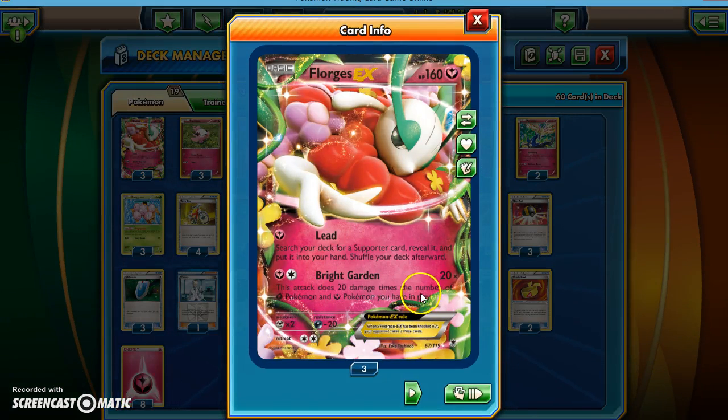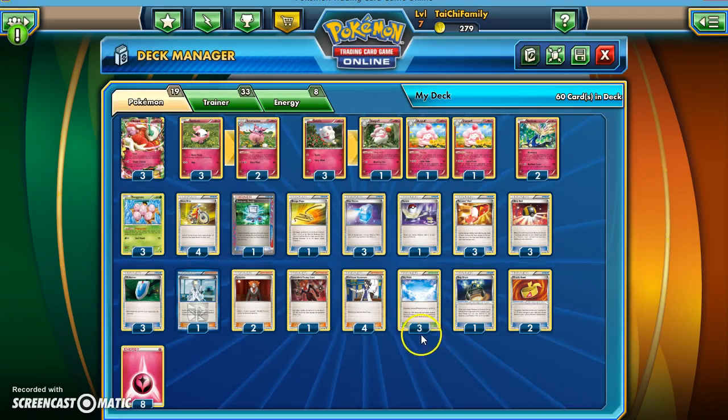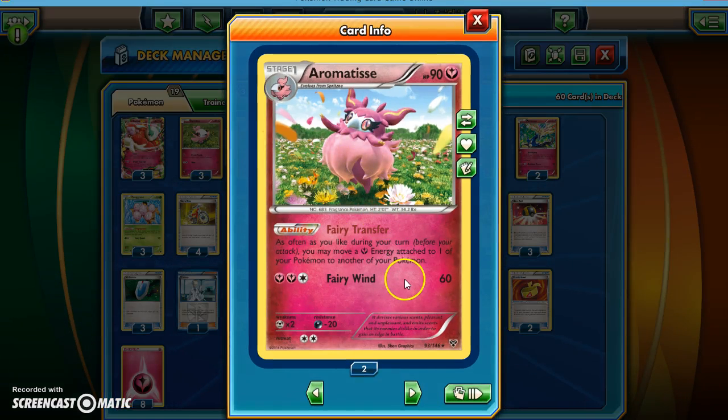Florges has the Bright Garden attack, and also has Lead, so if you need to search for a Supporter on turn 1 when you're stuck without anything, Florges can do that. But we want to focus on the Bright Garden attack — we want to be able to hit up to 180 or 200 with the Skyfield in play. One of the big supporting Pokémon is Aromatisse, which has Fairy Transfer and is used in many big basic decks and Mega Gardevoir.